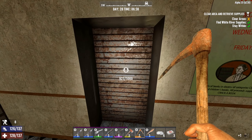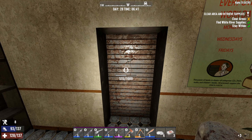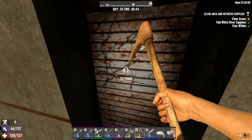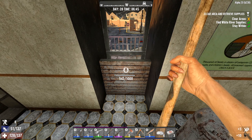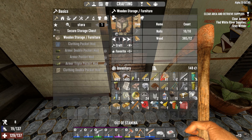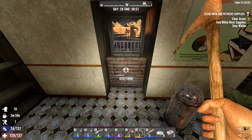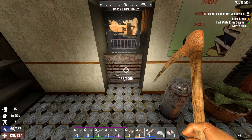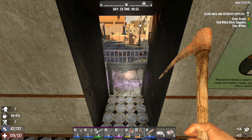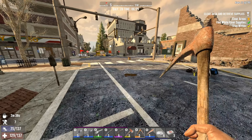Let's dig through this door because I don't want to go through that entire POI again. We'll dig through this door, dump our stuff at the bike, then get through the windows. I'm out of stamina — let's drink the coffee. Back over to the bike and then we'll continue where we left off.